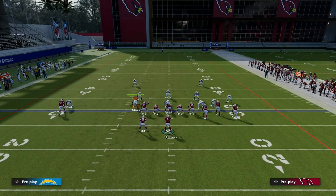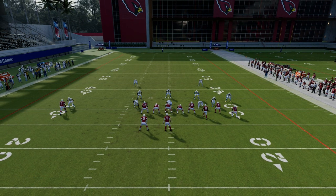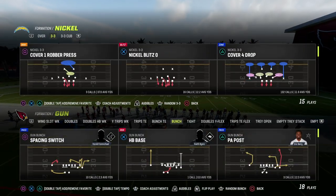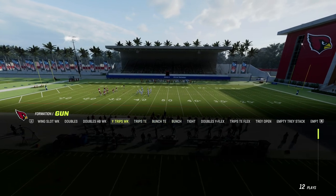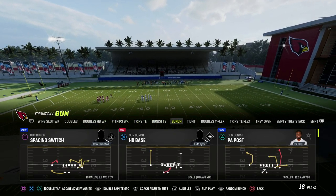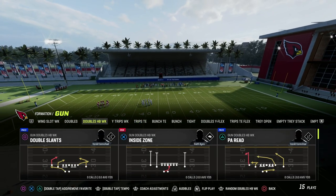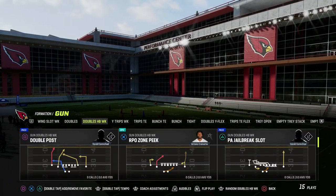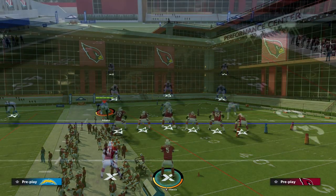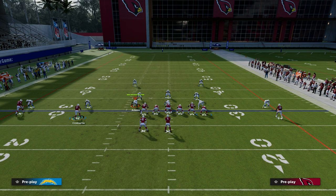Let me jump into another formation to show you different looks. If you're someone looking to run some off-meta stuff, let's go into this Doubles formation — we can teach out of this as well. What you want from your two outside routes is typically vertical routes. A great example would be this Y Cross. We'll put Cromartie on a drag route, and then put Barry on either a streak, a curl, a smart route to dig, or a comeback — whatever we want.